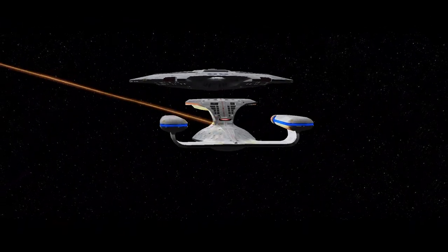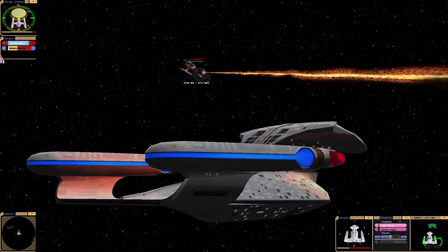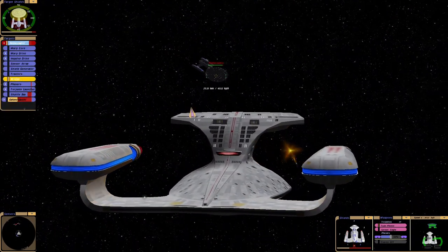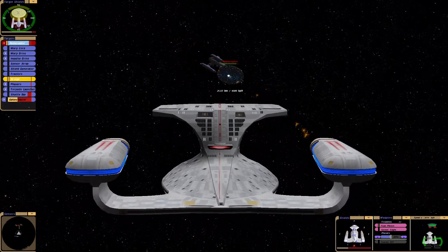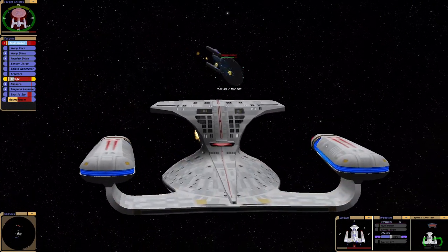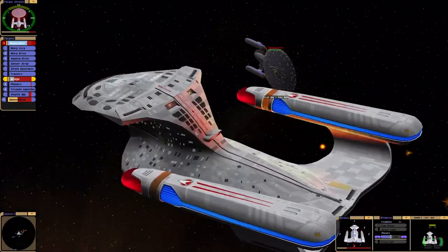Let's try separating the saucer section. Oh look, the hull damage is gone — at least visually. Right, we've got the bridge. Well, the bridge is offline. Lost torpedoes.